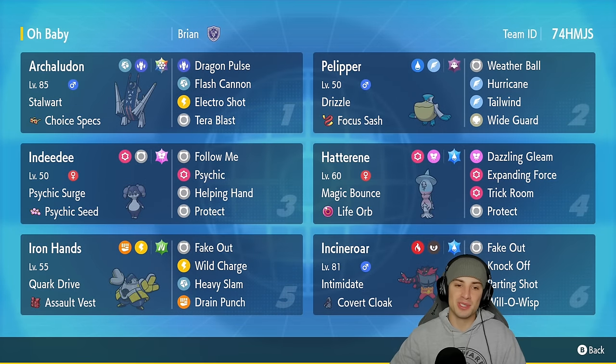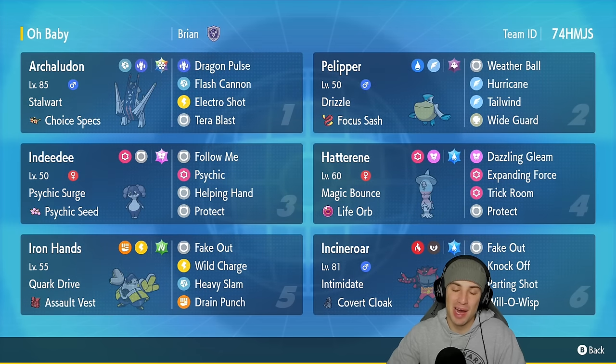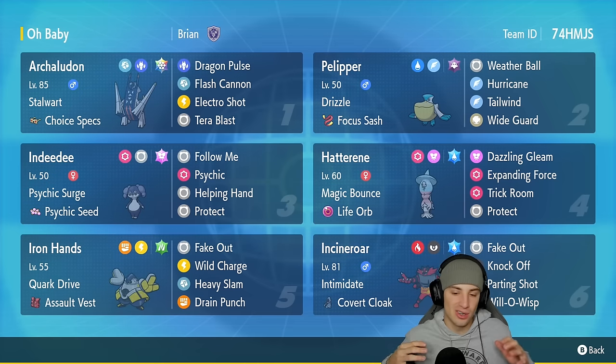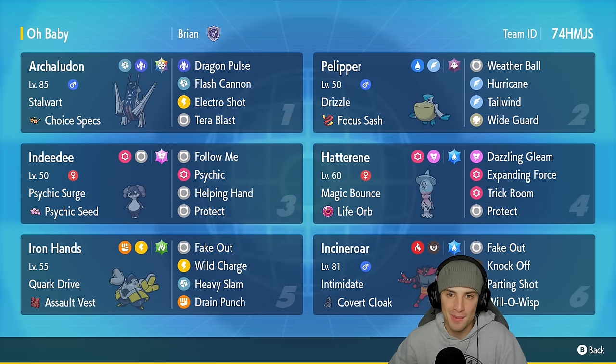So happy I was able to showcase Choice Specs Archaludon on the casual ladder today. Incineroar was phenomenal as a lead in every single battle — it's going to be a huge problem once allowed in ranked play in January. This team was amazing. I didn't use Indeedy or Hatterene at all, but I wanted to focus on showcasing Archaludon and Incineroar and I feel like I did a pretty good job. If you enjoyed the content, smash that like button, subscribe, have a positive day, and I'll catch you on the next one!